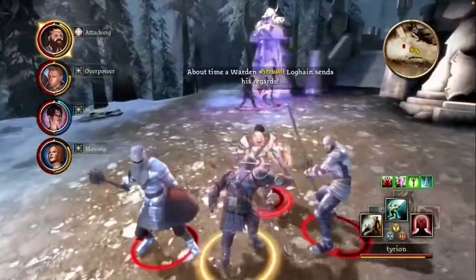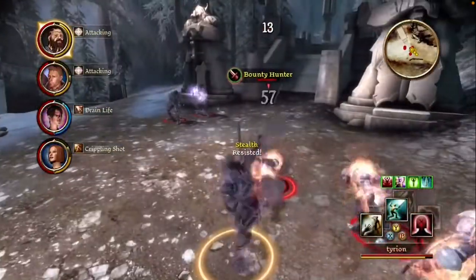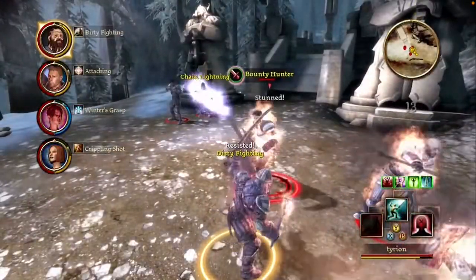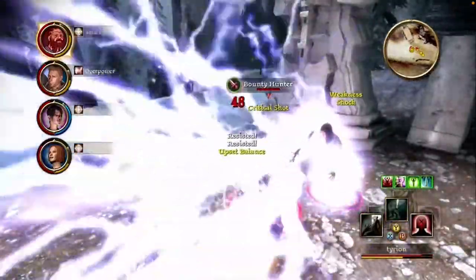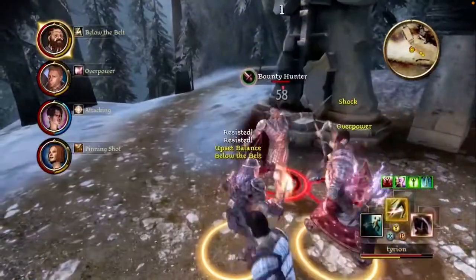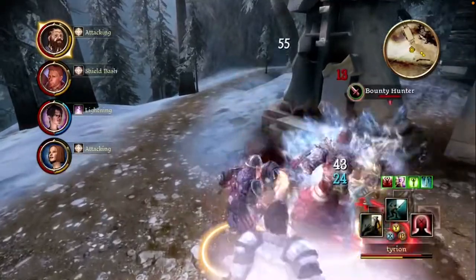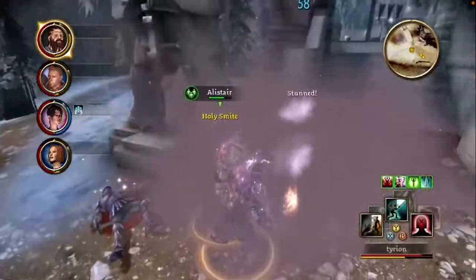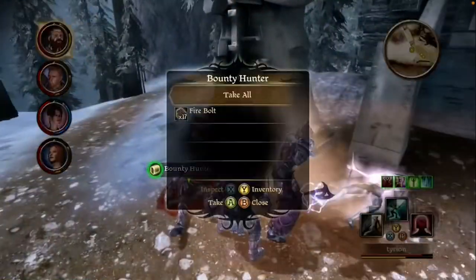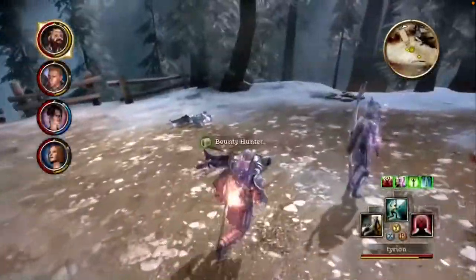Where Dragon Age: Origins shines the absolute brightest is with its dialogue. Your character doesn't speak, but instead you're given a dialogue tree, which allows you to pick what you want to say. There's also a wealth of dialogue with the NPCs as well as the four party members that you carry with you at all times. Whenever you venture forth, three people join you, for four people total in your party.